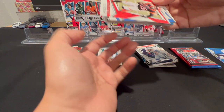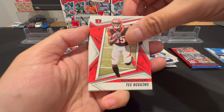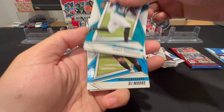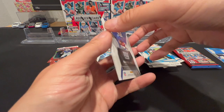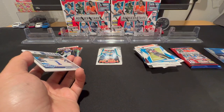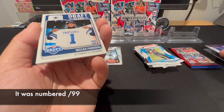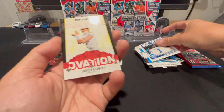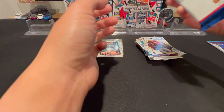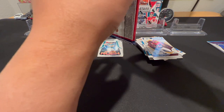Maybe we'll get lucky here. We got Tee Higgins, Keenan Allen, Cam Akers, Antonio Gibson, James Robinson, DJ — we got Kadarius Tony on the RPA! That's a bang — Kadarius Tony, not a quarterback but always nice to get an RPA. Not numbered. Got Micah Parsons, Justin Herbert Standing Ovation, and Jaret Patterson. I gotta check and see if I got any numbered cards throughout these other packs.